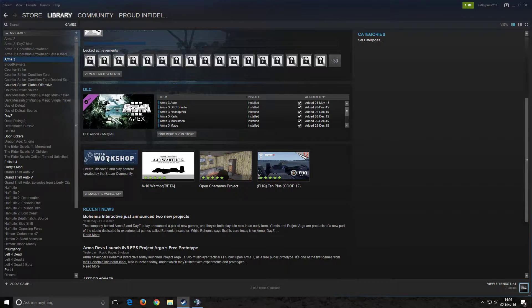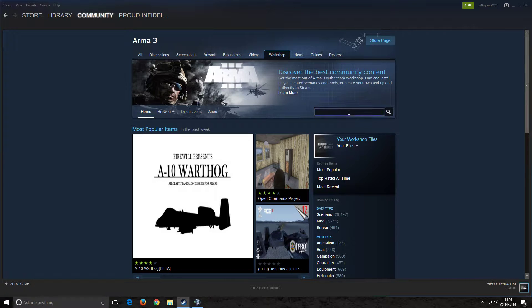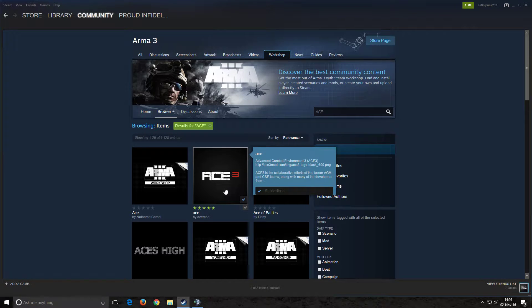First off, go to your library, ARMA 3, browse the workshop. Once you are in the workshop, just type ACE or something like that. I'm already subscribed to it so you'll see a little marker here. Make sure you click that.